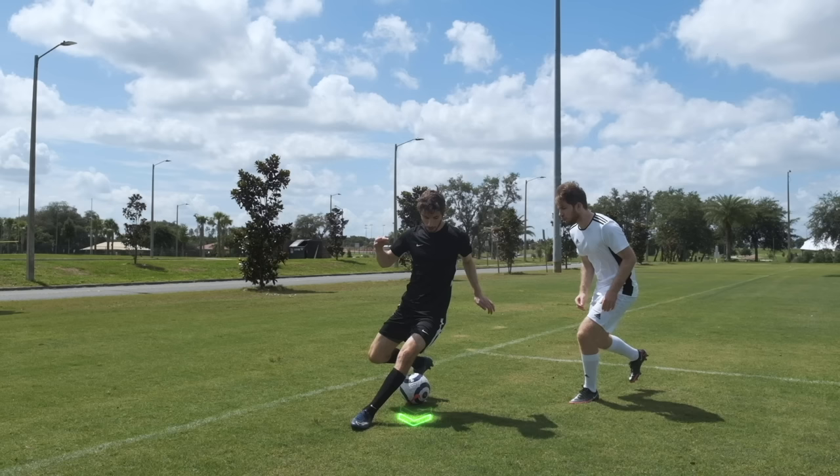When you're running down the wing and a defender is running alongside you, use the inside of one foot to touch the ball behind your leg. Then spin, and use the outside of your other foot to hit the ball toward the defender and through their legs.